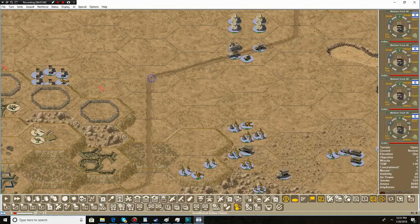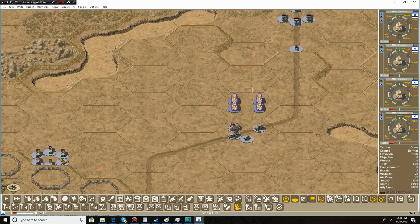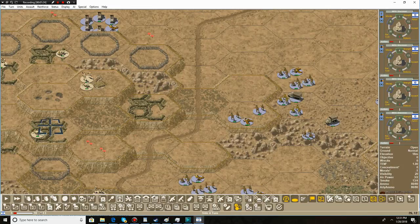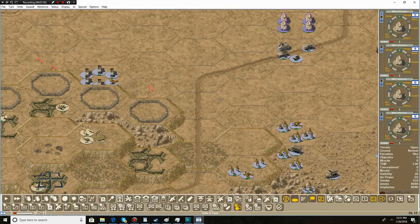We're going to head south with these guys. They may not be able to make it all the way — that's about as far as they can go. I want to see if we can get our tanks a little closer to assist with this attack, but I think we already moved them last turn, so they're not going to be able to move.